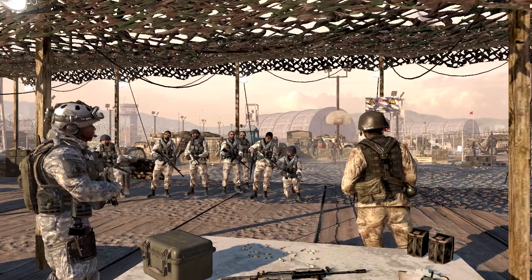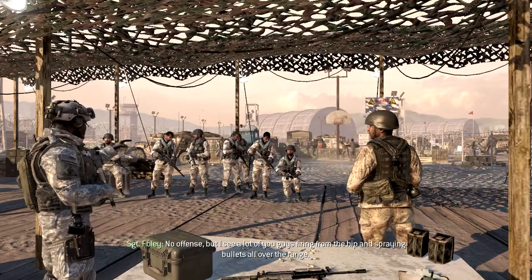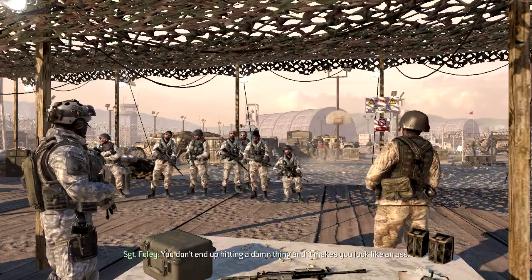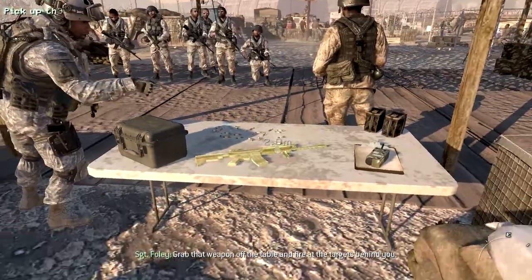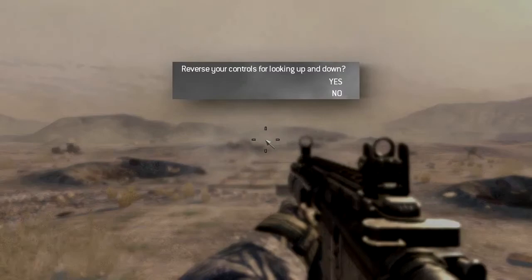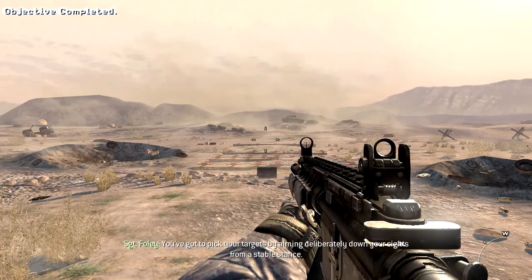PULLING THE TRIGGER 101. Show what I'm talking about — grab that weapon off the table and fire at the targets behind you. You see what I mean? He sprayed bullets all over the damn place.